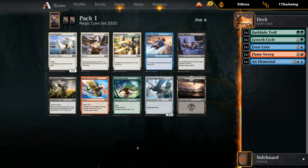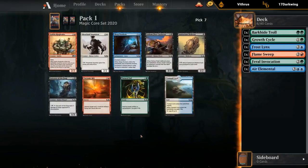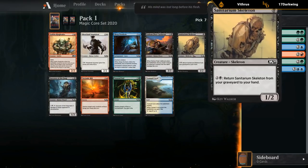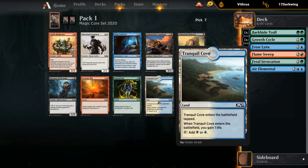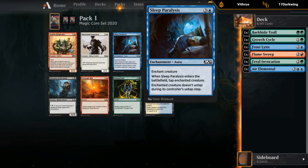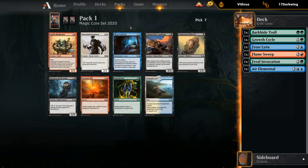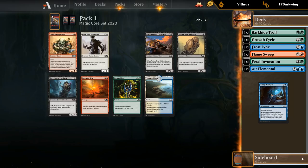People seem to stick with green for Feral Invocation. Had we taken Bone Splinters, Sanitarium Skeleton would have been a nice follow-up. Had we taken a white card, we'd have Sleep Paralysis and Tranquil Cove to consider. But now we can just take Sleep Paralysis as a fine blue removal spell. There are some drawbacks — the opponent can bounce their own creature — and four mana isn't the most efficient, but it deals with even larger creatures. We'll take the Paralysis and look to be blue-green, maybe with a red splash.